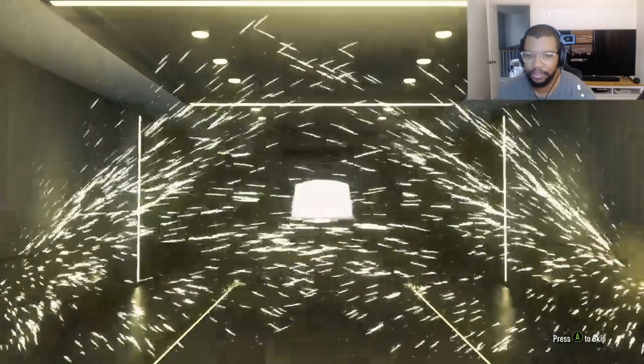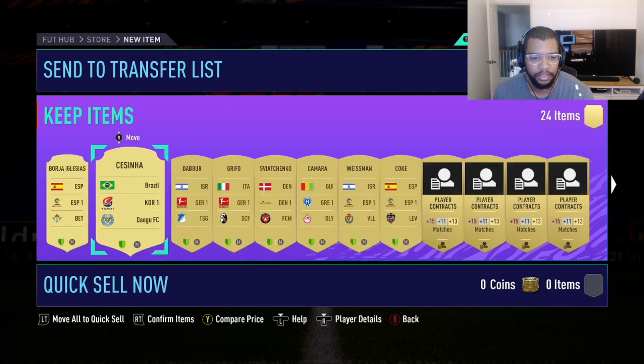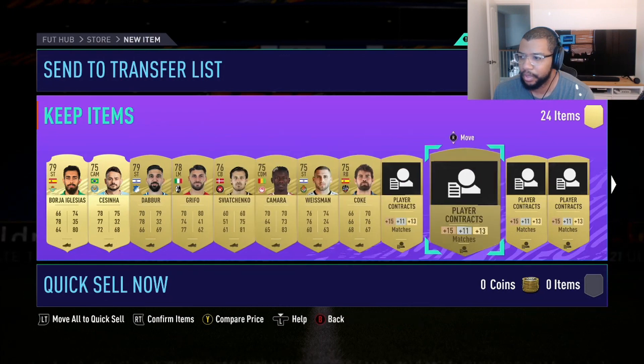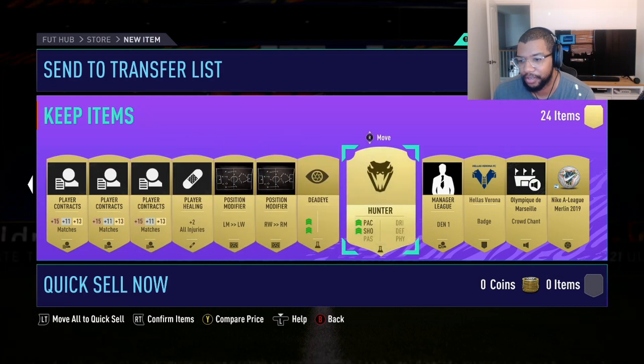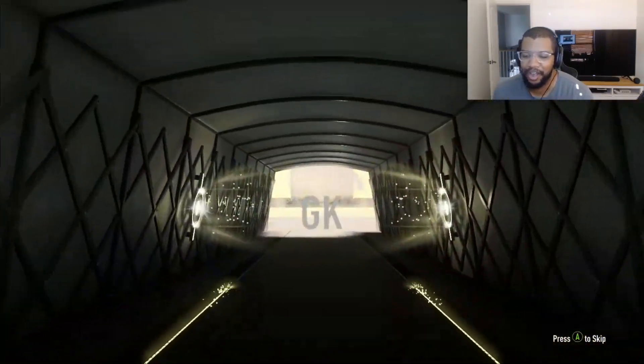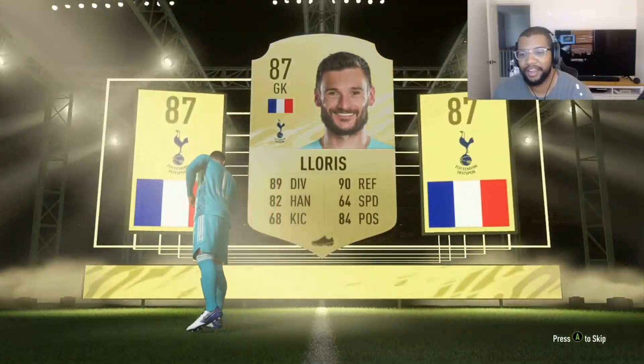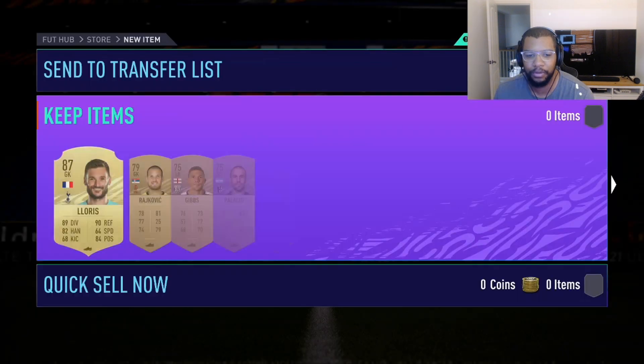Let's start with the weakest ones. Okay, it's a gold, it's a rare - nothing in this one. Nothing crazy. I was in the Korean league - nothing really good in this one. I'll take a hunter, that's good. Another rare gold walkout - hey, that was a walkout. French - Loris. That's not bad for a three rare gold pack, that's not bad at all.